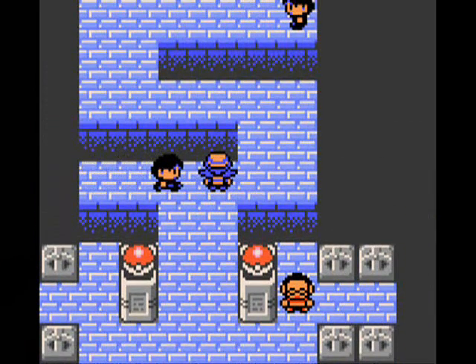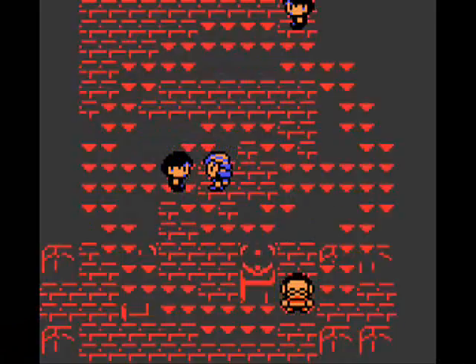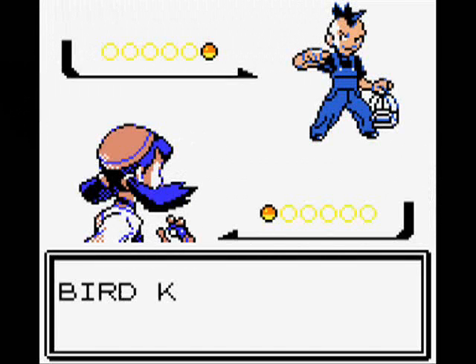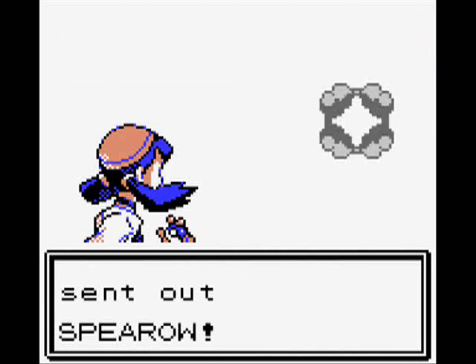There's not really much to say about this gym since it is the first gym, so it's designed to be for weaklings. They specialize in flying type, which means the grass starter Chikorita would probably be at a disadvantage here.